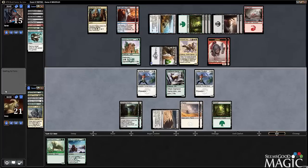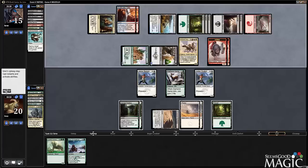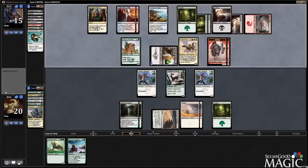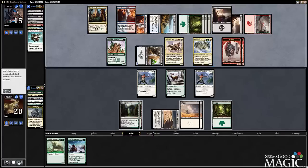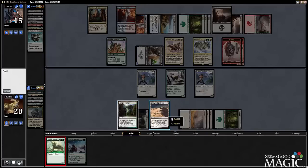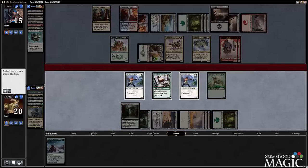Once I can resolve this Tusked Colossid and get in with my team, we are close to lethal, but I still need to build more creatures on the board and he needs to not have a removal spell. I figured we were going to get flooded now because we've just not seen anything land-wise for the entire game, so it makes sense that for the rest of the game we're really going to see lands.